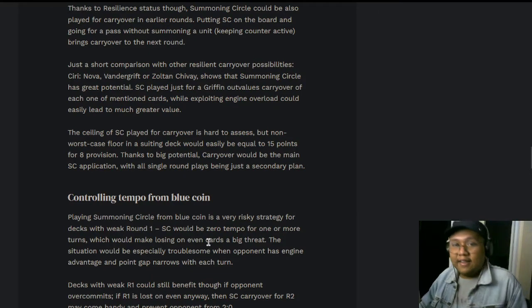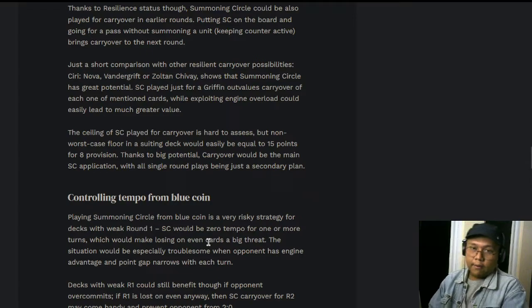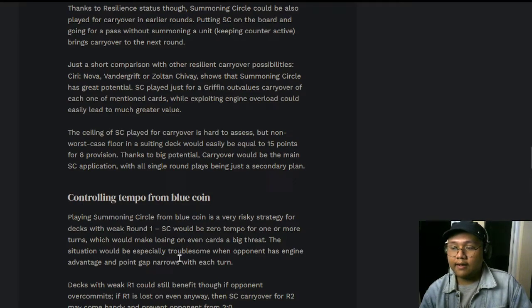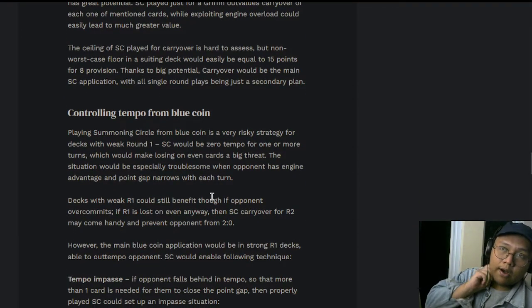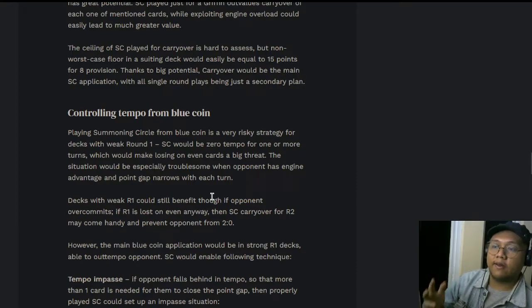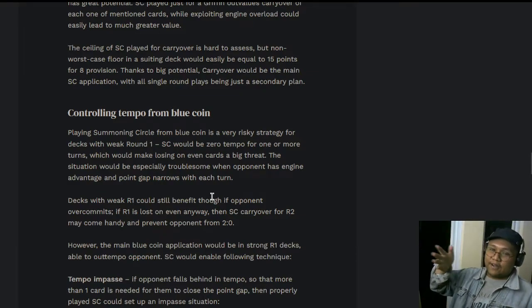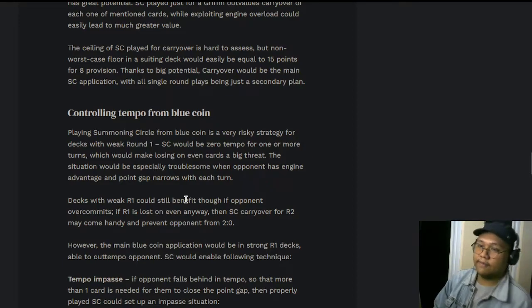This makes Summoning Circle a double-edged sword for tempo decks. In some matchups you want to go all-in in round one, fight it out, have the last say, or bleed them into a short round three with a great point slam. In other matchups you might over-commit. When you're against a tempo deck like a Golden Nekker deck, you can play Summoning Circle in round one — just let the opponent do what they want, play their Nekkers and good stuff — and focus on getting as much carryover as possible. Summoning Circle is actually a really good way to manage that.